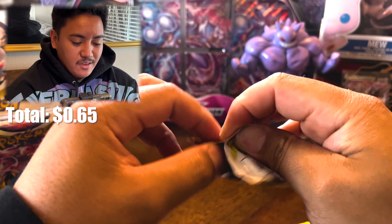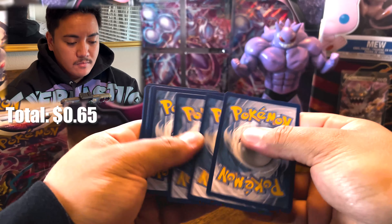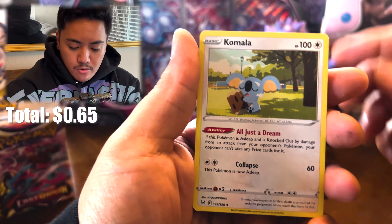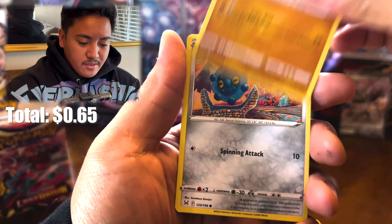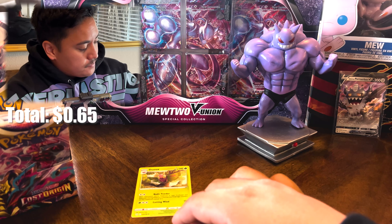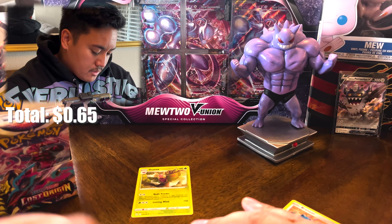Next pack — can we do it again? This box is doing pretty good honestly. Pack two is Fire/Fighting: Lost City, Carbink, Komala, Basculin, Inkay, Jynx, Makuhita, Bronzor, Haunter reverse, and a non-holo Dustox rare. I feel like I already pulled a Haunter/Houndour reverse to be honest.